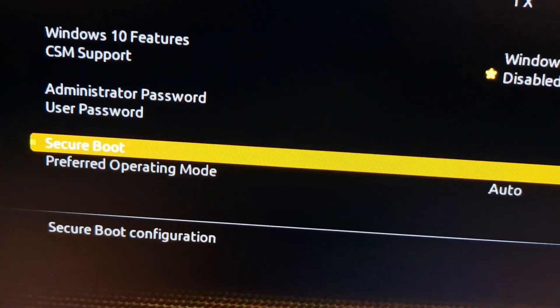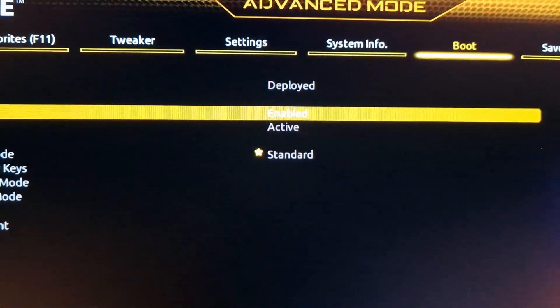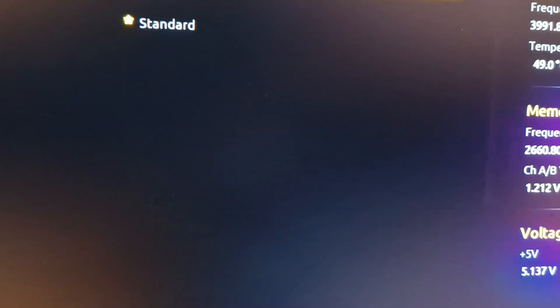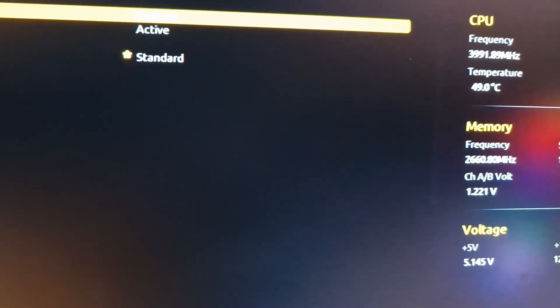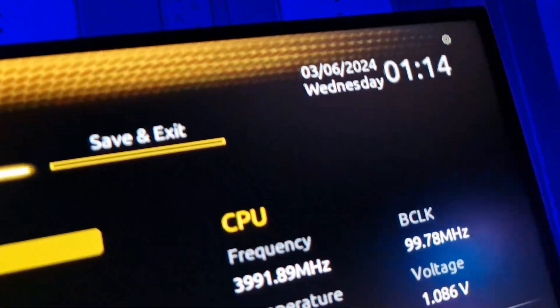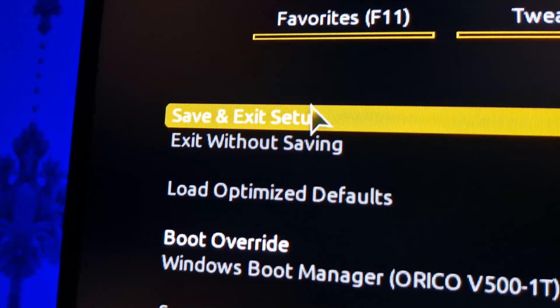Select the secure boot option and enable it. Avoid changing any other settings to prevent unnecessary complications. After enabling secure boot, remember to save the changes before exiting the BIOS settings.